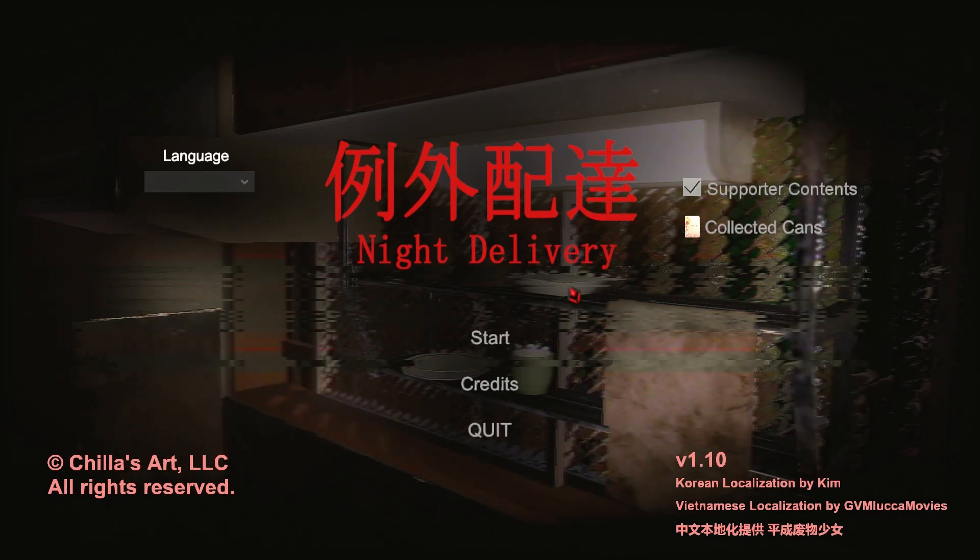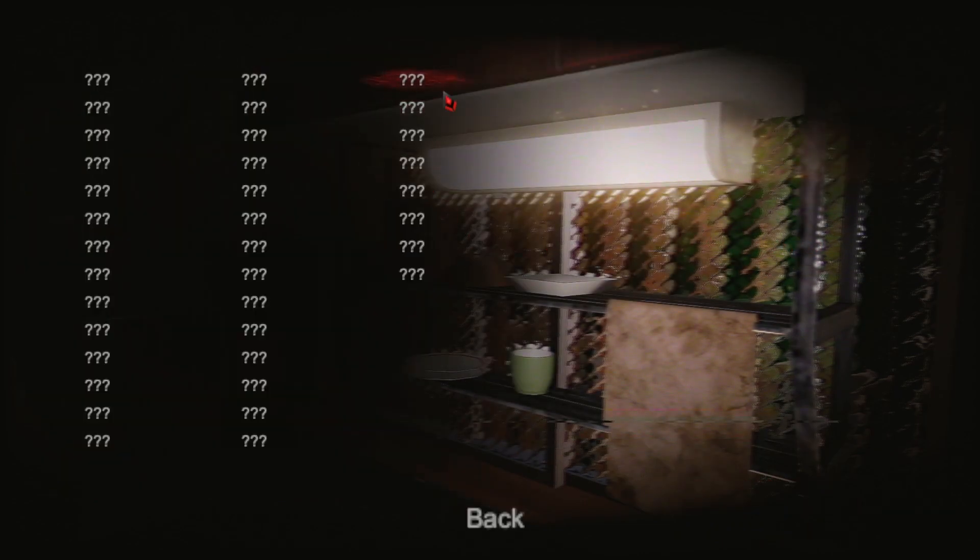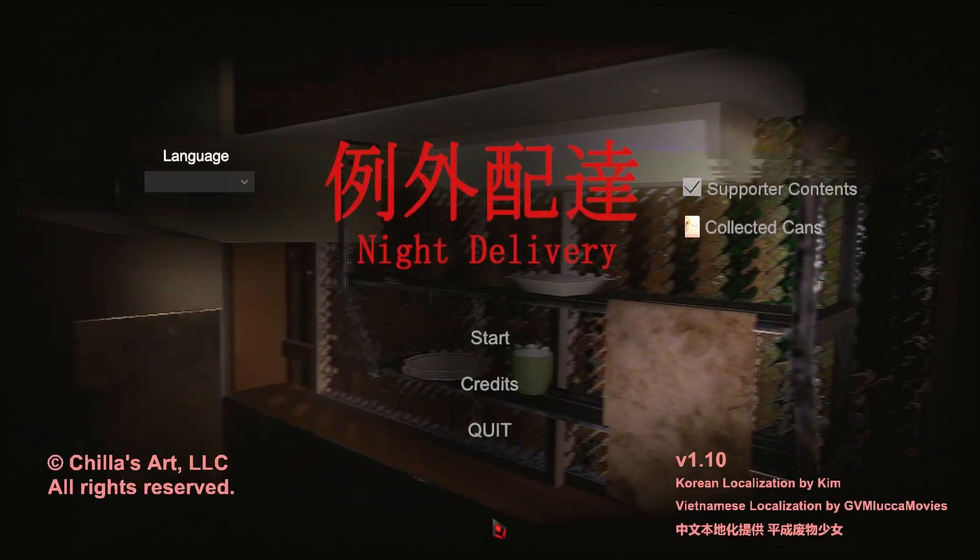So we're on English. There's apparently collectible cans — a lot of cans that we can try to find. I'm not necessarily going to be trying to find all of these or get the good ending. I don't know which ending we'll get, whichever one we get, I guess. This game's $2.99 on Steam, so if you want to get it yourself, you can go check it out. The link's in the description.